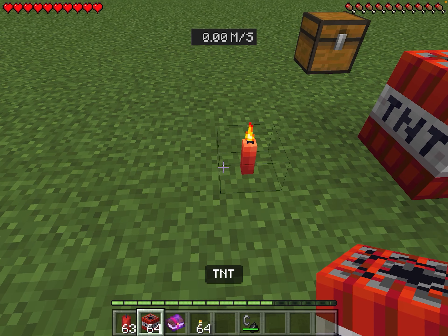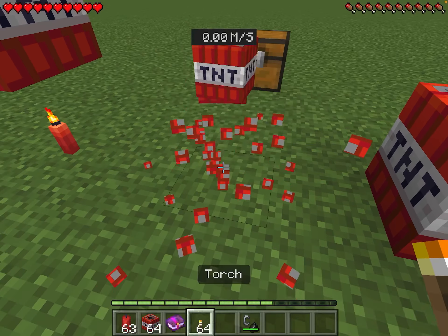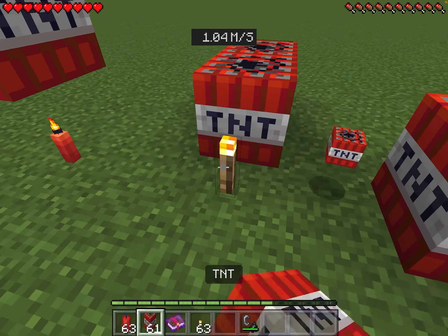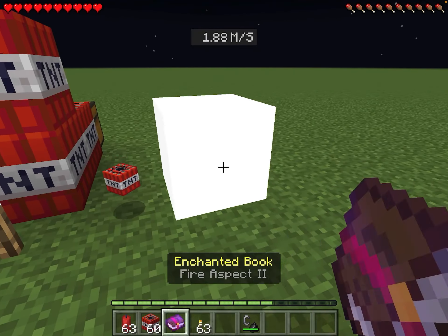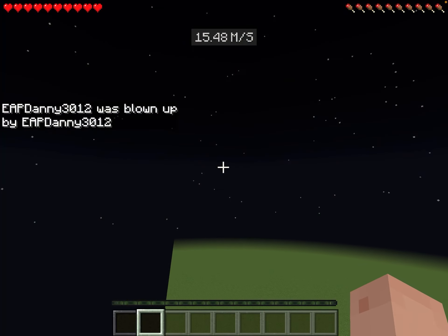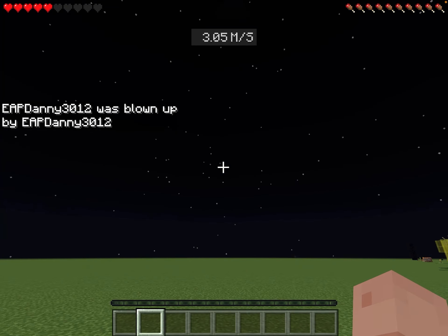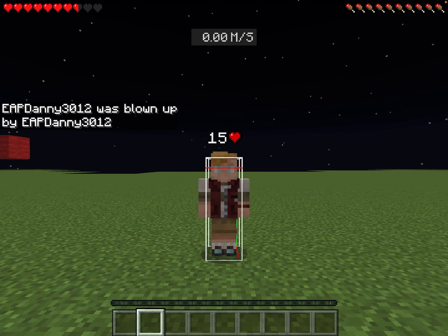So if I place TNT on top of a candle - nothing. If I try to light it with a normal torch which also has fire - nothing. But if I light it with a fire aspect weapon... yeah, that's how the game works. I just blow up! So I hope you like my Minecraft logic.